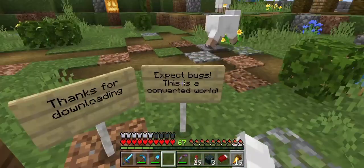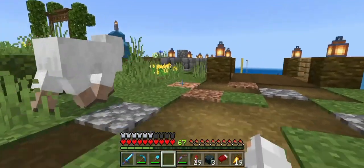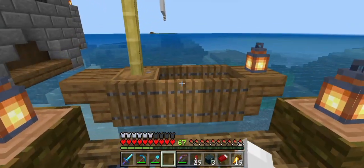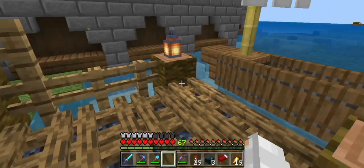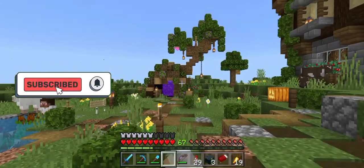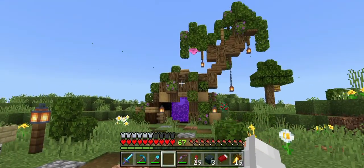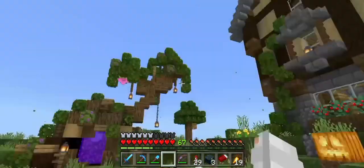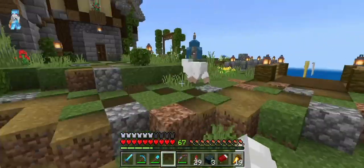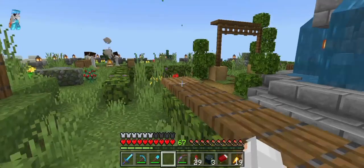Sudibros, thanks for downloading expert bugs. This is a converted world — this is MCPE. I'm going to show you a small port and a small starter base. This is a rooted tree. I'm going to show you an aesthetic look and a small garden. This is a massive garden.